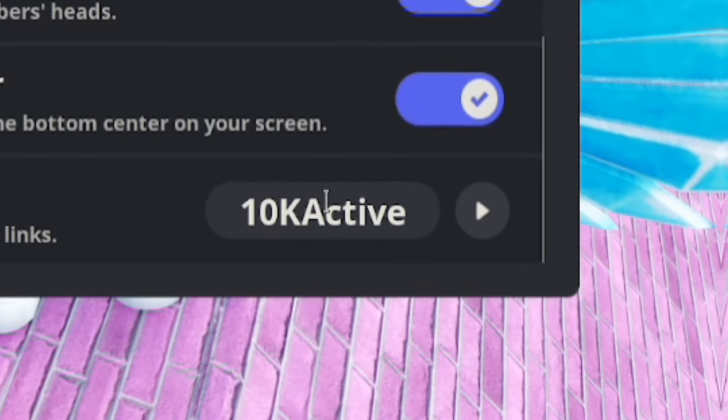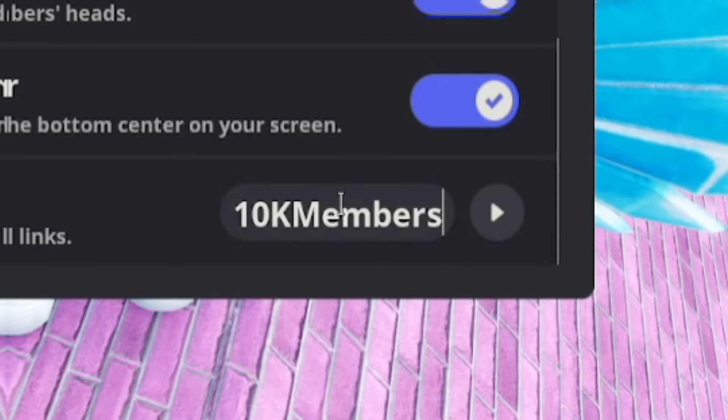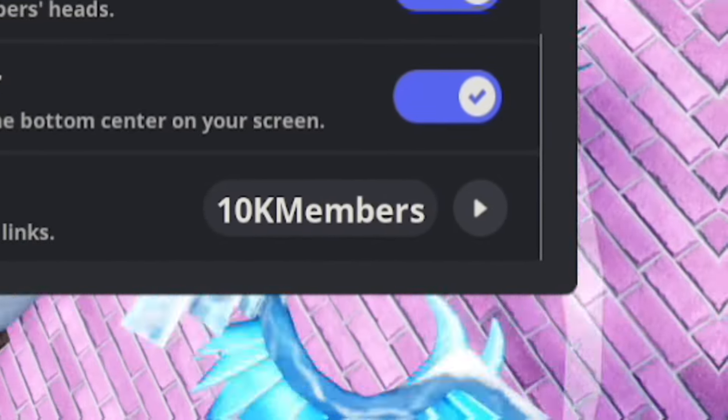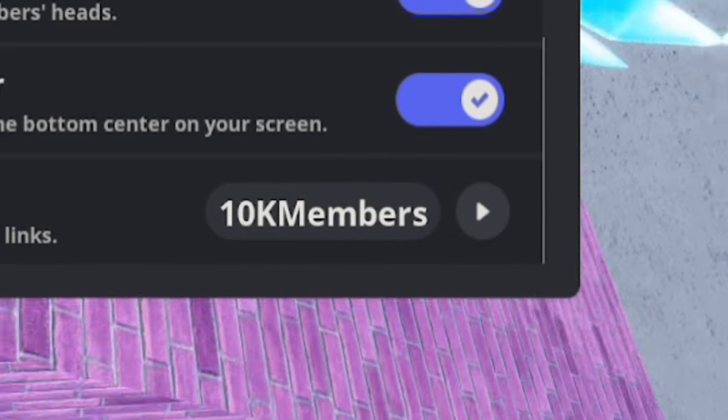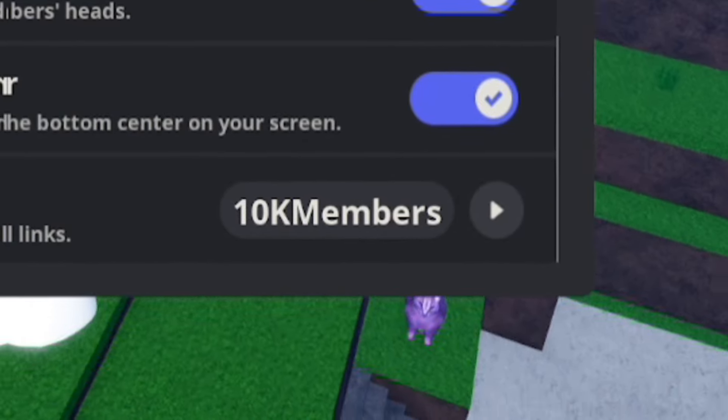Next, redeem 10K MEMBERS — 1-0-K-M-E-M-B-E-R-S. Redeem that and you'll get some gems, which is pretty cool. If you haven't already redeemed 10K MEMBERS, make sure you do so right now.